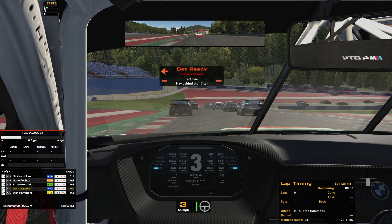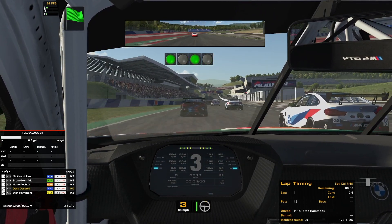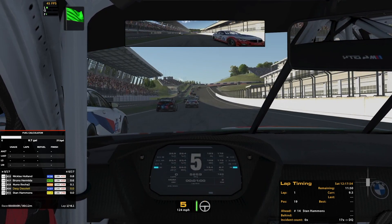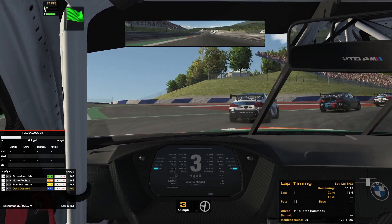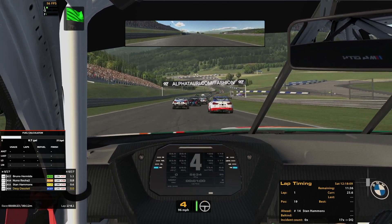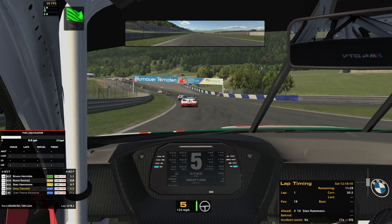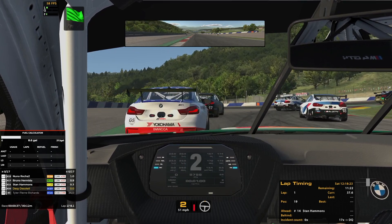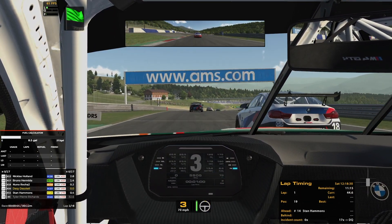This is a fixed setup race and we are starting dead last on the back. The green flag is out and we are racing at the Red Bull Ring for the first time for myself in iRacing. We got a guy who's going to be looking up the inside. One guy goes way off — we're just going to let them have it in that first turn. I was about to make it three wide into turn number one. Everybody did a good job to avoid contact, and we'll pick up P19.